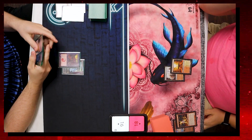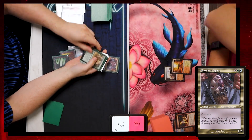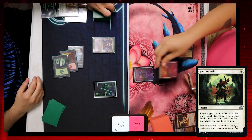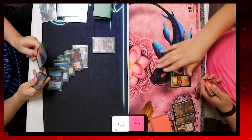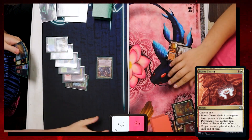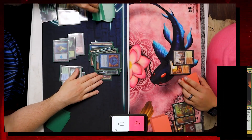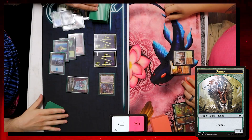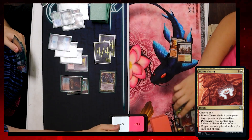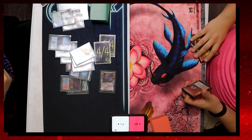Wayne draws and passes, so I drop Wooded Foothills, fetch a Basic Forest to 15, and play Shardless Agent triggering Cascade — hitting Crashing Footfalls again for two 4/4 Rhinos. At end of turn, Wayne casts Path to Exile twice on each Rhino, giving me two Basic Lands. Wayne passes again; I play Waterlogged Grove, attack for 2 dropping him to 16, and pass. At end of my turn he Boros Charms me to 11. I cast Violent Outburst at end of his turn — also Cascade — finding another Crashing Footfalls. I sacrifice Waterlogged Grove to draw, then attack for 10 next turn dropping Wayne to 6. He Boros Charms me to 7, but draws and realizes he can't stop two 4/4 Rhinos and Shardless Agent — he concedes. I win the round 2-0!